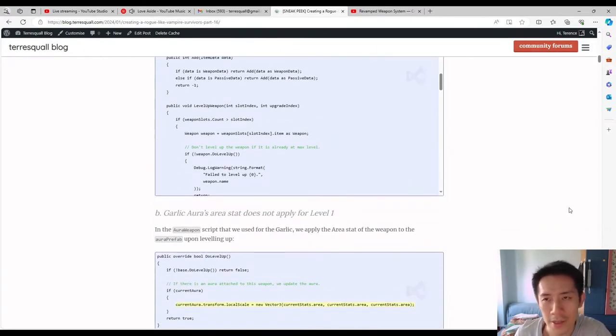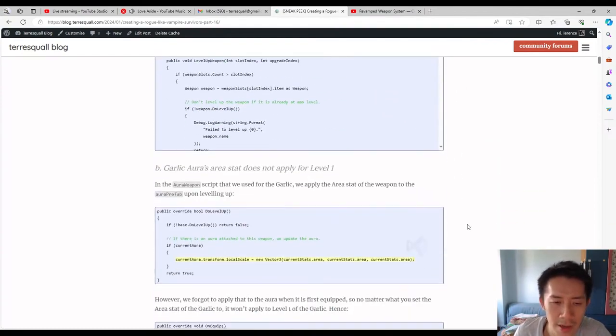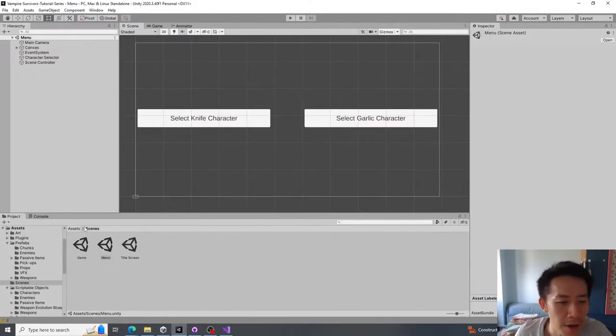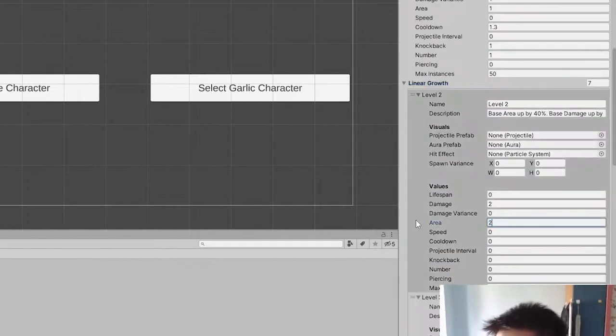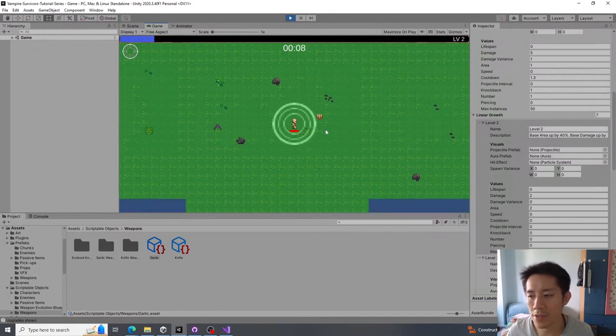The second issue is also pointed out by Autumn Maple. He mentions that the garlic aura does not apply for level 1. For the garlic aura, we can set the area — which is basically just a multiplier for the weapon. If I set the area to 2 for level 2, the garlic grows in size. With a base area of 3 and level 2 area of 2, the total area is 3 and the garlic becomes much bigger.